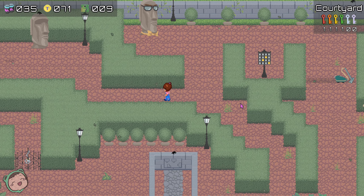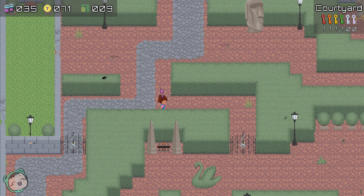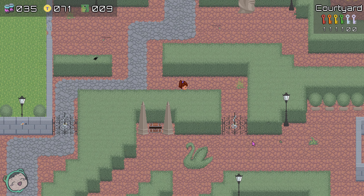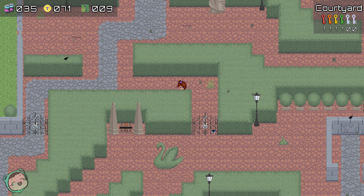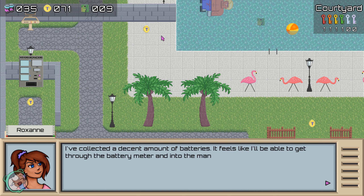We're back with Labyrinthatory - I think I pronounced that right. We're going to continue right where we left off. We more or less finished this area. There's still a lot of locked gates, and there was a greenhouse to the bottom right. We're still missing two keys, but this path is open. I've collected a certain amount of batteries, so I feel like I'll be able to get through the battery meter and into the mansion. We haven't even got into the mansion yet - we're basically still in the hedge maze.